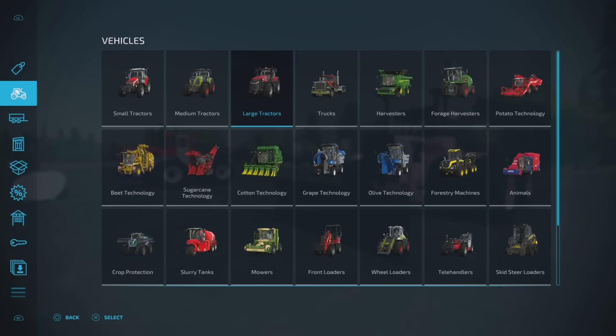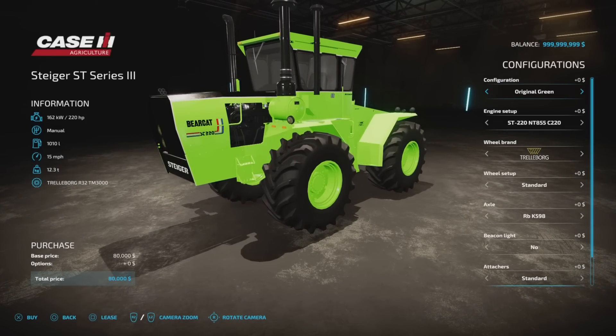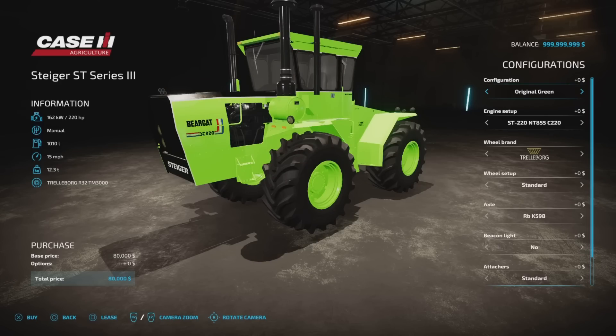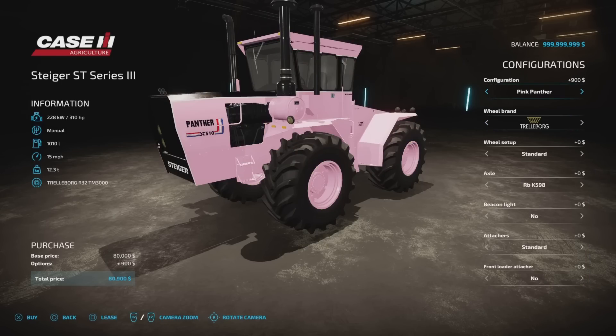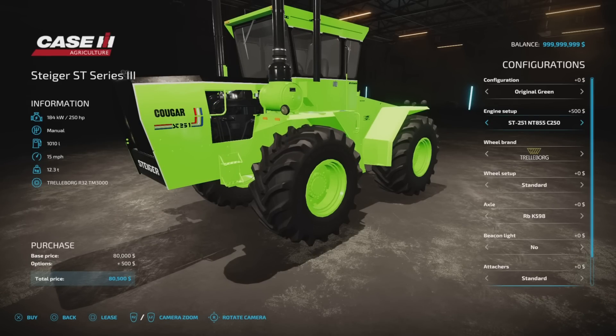Under vehicles, large tractors right on the end, 80 grand for the base model which starts at 220 horsepower. Under configuration we've got original green, Spirit of 76, and Pink Panther. If you go for original green or Spirit of 76, below each one you have engine setup and you can change the horsepower. If you go for the Pink Panther, that disappears — it's fixed at 310 horsepower. On original green the engine options go: 220, 225, 250, 270, 280, 310, 320, 325, and 350 horsepower. Spirit of 76 has the same engine options, going up to 350 horsepower.